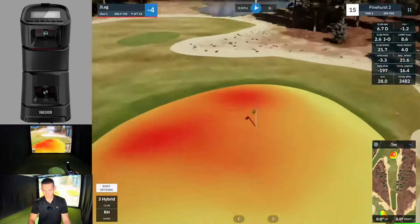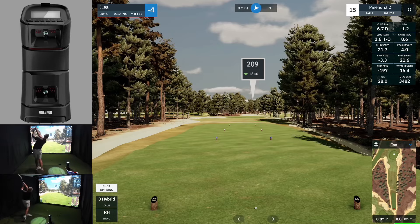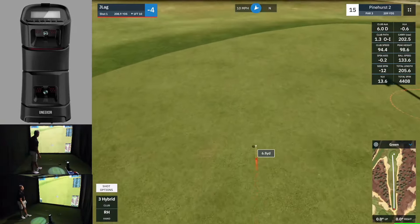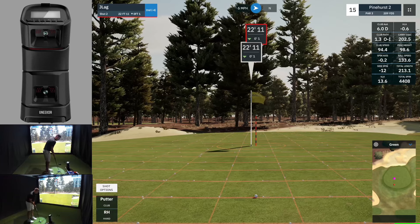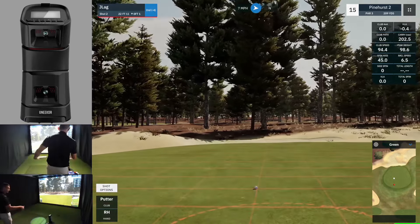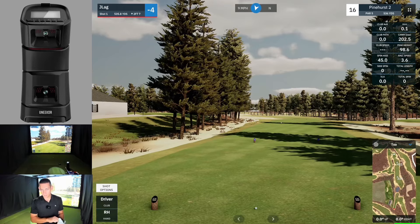15th, par three, 209. Slightly into the wind. If we play the wind at 3%, that's 215 to the pin — I reckon it's just a five iron. Good shot. I like the putt. Let's make a putt — it's a steady break the whole way. Slightly downhill, so it's going to break more than we think. 22 feet. I just pulled it, and it wasn't a good line either — didn't play enough break. Just hitting everything a little bit too hard, apart from the driver.